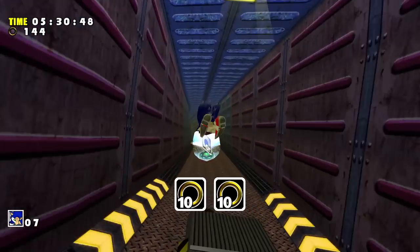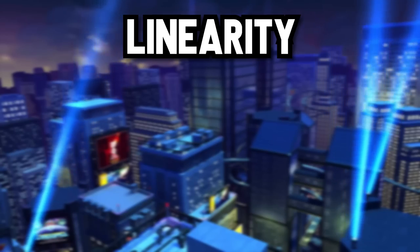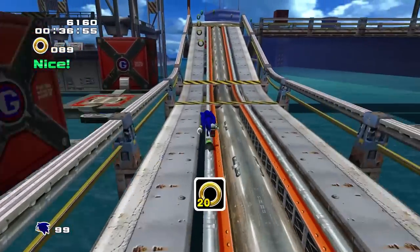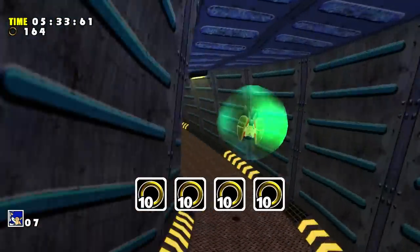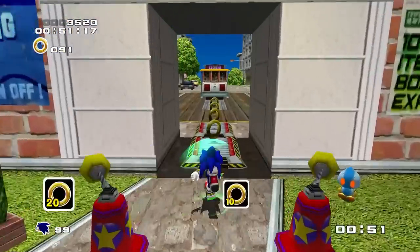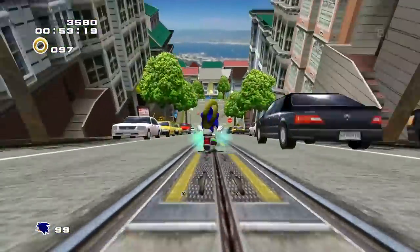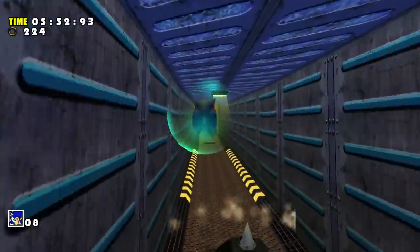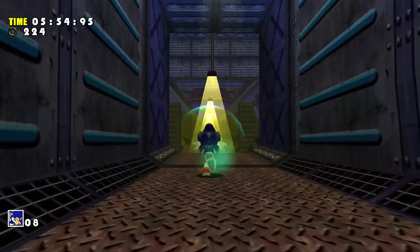I feel like I need to clarify this now: linearity is not a bad thing. Every level in Sonic Adventure 2 is linear. But when you give a linear level with not much to do in it, it becomes rather weak in its gameplay. If you're gonna give me a linear stage, add some slopes or obstacles for me to react to. This level just throws a few spikes in a hallway and some enemies. Nothing too crazy. But even with that said, there are no jarring bugs or glitches, and I like the atmosphere and the music. This level's pretty alright.